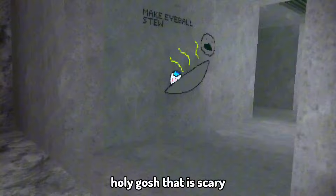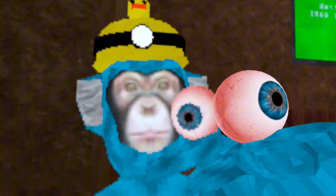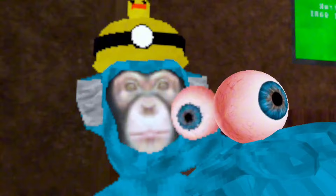Now that you have your eye, you can press the button and you still have it — that's kind of a cosmetic. And now if you need to look around the corner, just do this. You have a third eye.